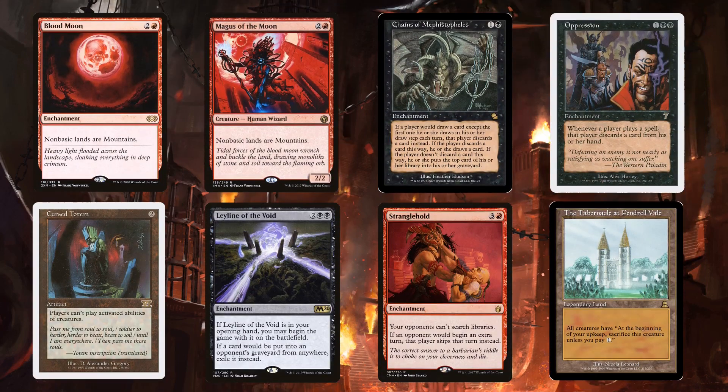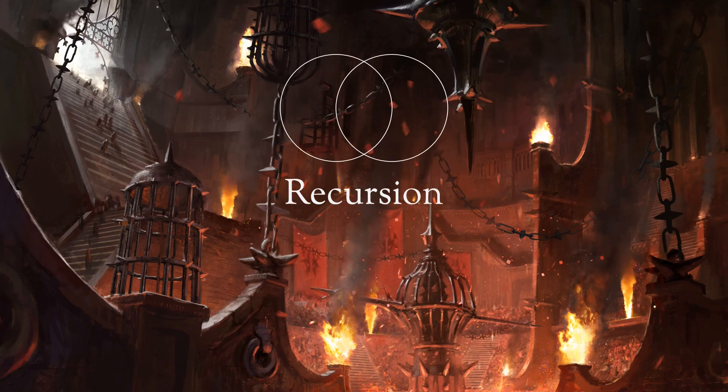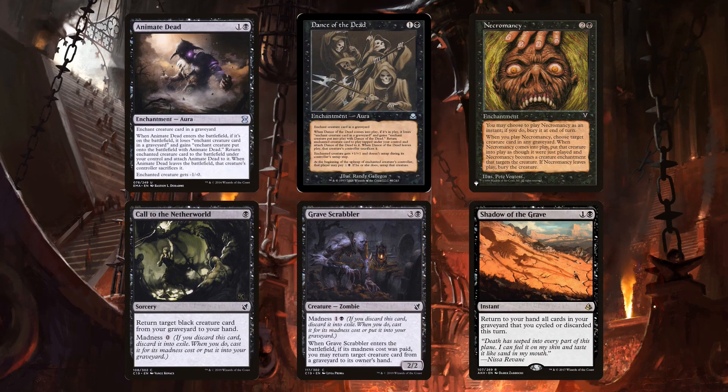Kroxa has a much more extensive stack suite. Blood Moon and Magus of the Moon can completely shut down 3-plus color decks. Chains and Oppression both do a good job of keeping your opponents' hands under control. Kroxa can safely run Cursed Totem, and Leyline of the Void is one-sided graveyard hate, even if it is at a high CMC. Stranglehold stops tutors, but Opposition Agent would be better in this slot. The Tabernacle can really hinder Green and other creature-reliant decks. The decks predictably have a good recursion suite. Anya and Kroxa both run the best three reanimation enchantments, as they're part of the Worldgorger combo.